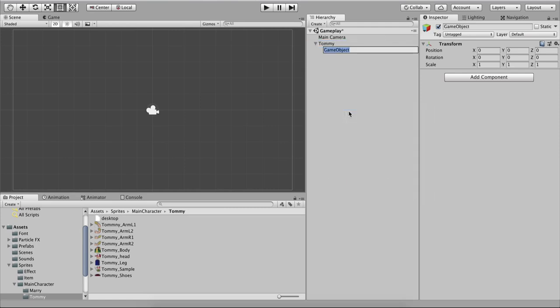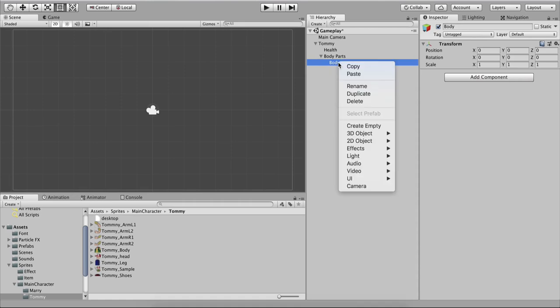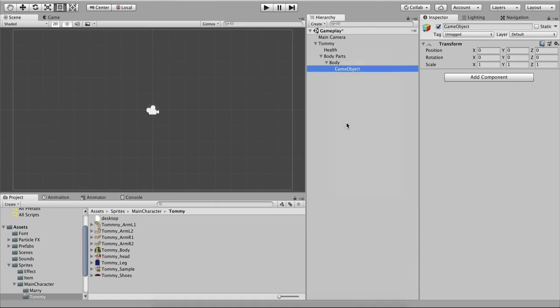Under Tommy I'll right-click and create another empty game object called Health. I'll also duplicate it and rename it to Sprite or Body Parts. Inside Body Parts, right-click and create an empty game object called Body — this will contain body parts such as the full body, head, and so forth. Right-click again on it, create an empty game object for the Head.